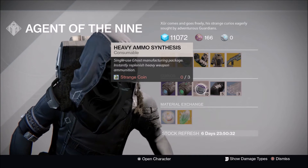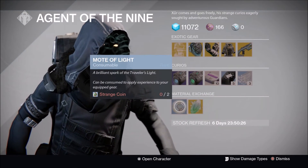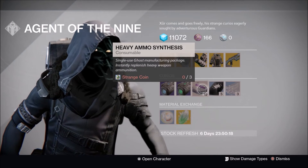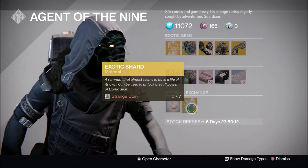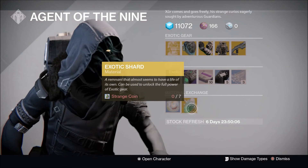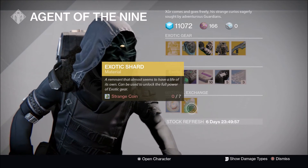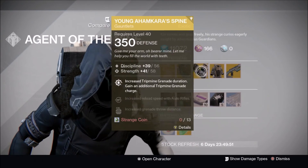For the curios, Xur has brought the Plasma Drive, Emerald Coil, Heavy Ammo packs of 10 for three Strange Coins — which is a steal — Three of Coins, and Glass Needles, as well as the exchange of two Strange Coins for a Mote of Light, and Exotic Shards for seven Strange Coins. You can get 10 heavy ammo for only three Strange Coins, which is a really good deal. Exotic Shards are back at seven Strange Coins, the same price as in Year One, which is great since I'm running low on them from using them for infusion.